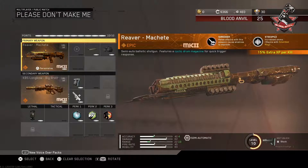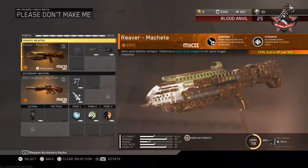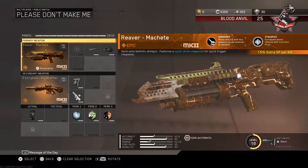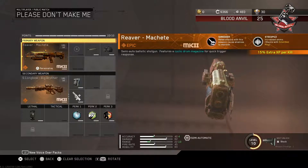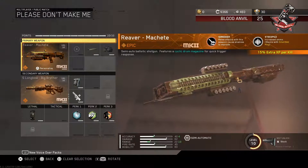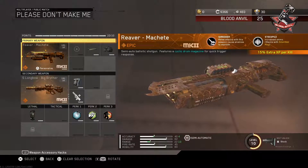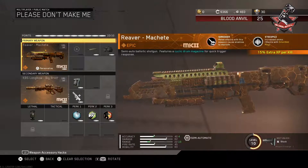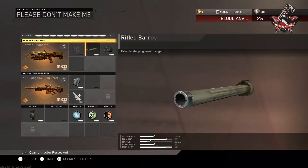For my primary I'm using the Mark 2 variant of the Reaver Machete, which is an absolute slapper on the field. I'm using it because it gives me 15% extra XP per kill. My favorite thing about this weapon is the ability to explode enemies when you melee attack them — that's called Shredder, and it's a one-hit melee kill. It also comes with Stockpile, which increases ammo and can be stacked with extended mags. When it comes to shotguns, I hip fire 99% of the time, so for attachments I suggest the rifle barrel to increase range and laser sight to help with hip fire accuracy.